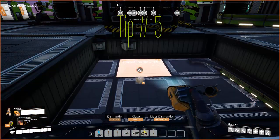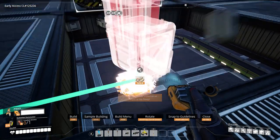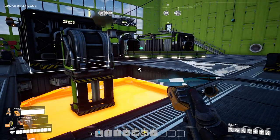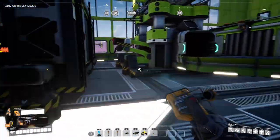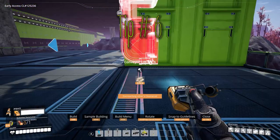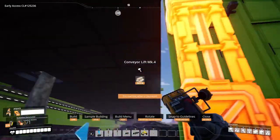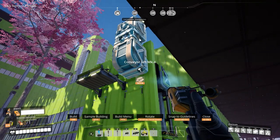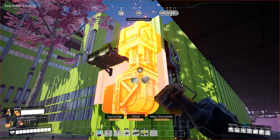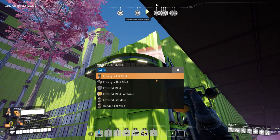Tip number five: you can remove a floor piece, place a short lift, and cover the hole with corner foundations to make an impromptu, good-looking, easy way to move items through floors. Tip number six: place a lift at a wall to have a conveyor hole wherever you like. You can easily connect a belt or lift on the other side.